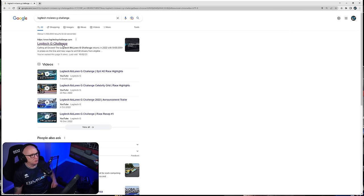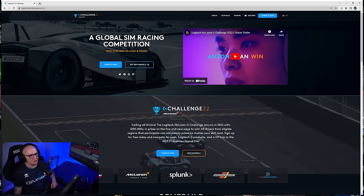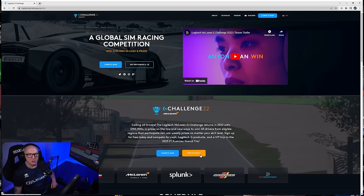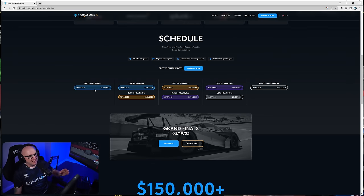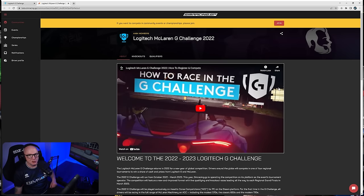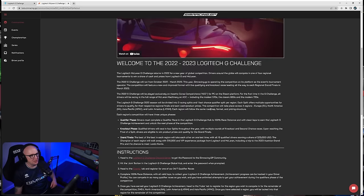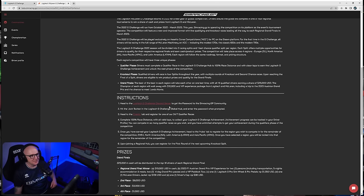When we've done that, we're presented with this page, which gives us a little bit more information about the Logitech G Challenge. Here you can see 'Compete Now' or 'View Schedule.' So we'll click 'View Schedule.' You can see the previous schedule, what's already been and gone, but on the right-hand side you can see the last chance qualifier. We've only got until the 4th of March 2023 to take part, so don't hang around. The next step is to click 'Compete Now,' and that takes us to the simracing.gp website with all the information about how to enter.